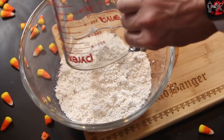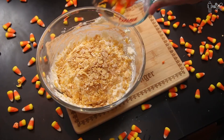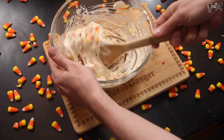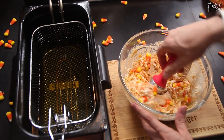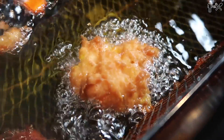Moving on to dessert. Tonight we're going to be making a delicacy — a finely prepared deep-fried candy corn. For this dessert you're gonna need frosted flakes, Bisquick, powdered sugar, eggs, and candy corn obviously. You just take all these things and mix them together into a batter — that's it. Throw a few more candy corns in, then take an ice cream scooper and scoop some of it up and just drop it in there. Looking good — it's like a candy corn fritter.